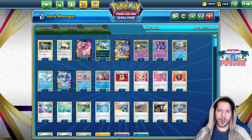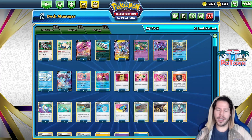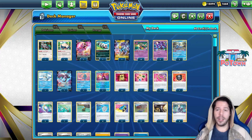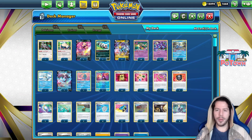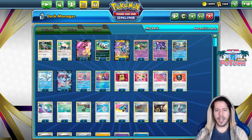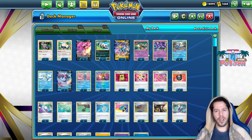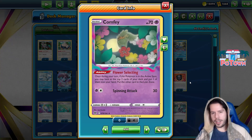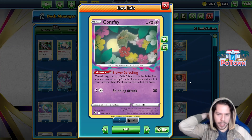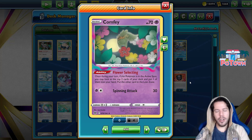Hello everyone and welcome back to a brand new video here at Tableman. Today we're going to continue exploring the Lost Zone engine with this Lost Box deck, which contains the Comfey engine with Mirage Gate and a bunch of different attackers. Comfey is not an attacker, but the backbone of the engine — its Flower Selecting ability lets you look at the top two cards of your deck, put one into your hand and the other in the Lost Zone.